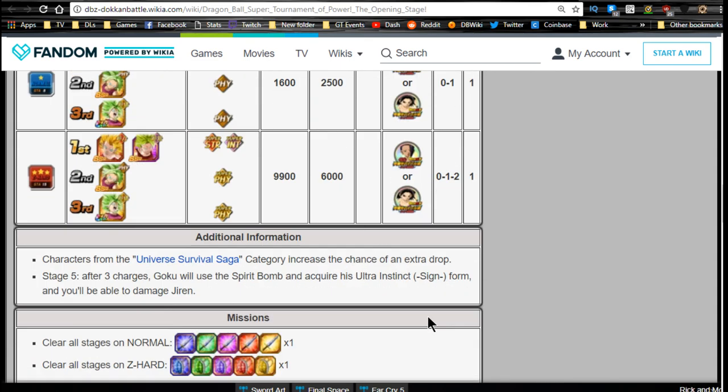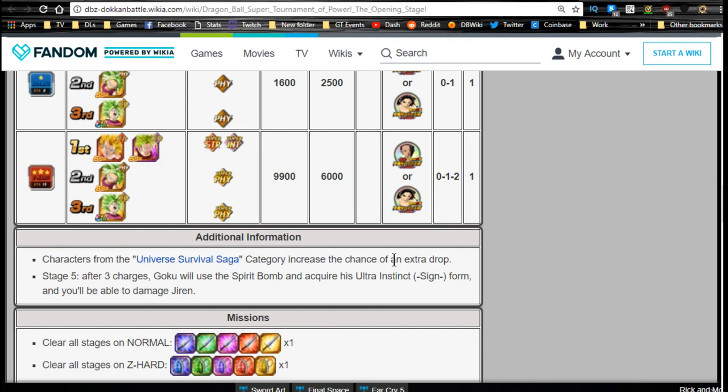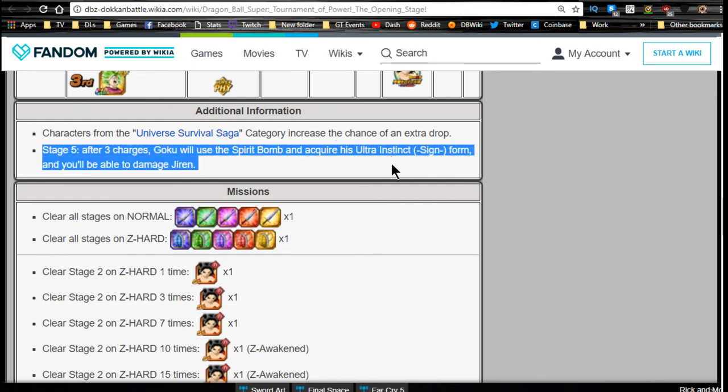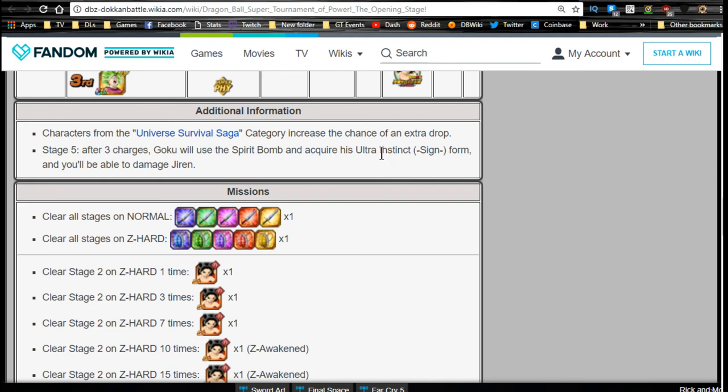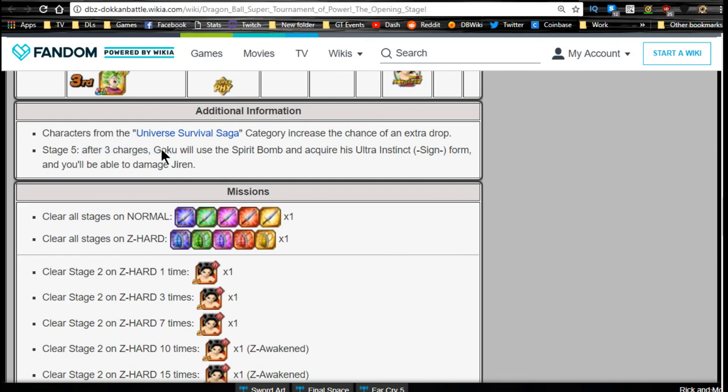Characters from the Universe Survival Saga category increase the chance of an extra drop, so bring a Universe Survival team. I did a team-building guide with Jiren recently — check that out. On stage 5, after three charges Goku uses Spirit Bomb and acquires Ultra Instinct Sign form, allowing you to damage Jiren. I haven't personally done it, but it looks like you cannot damage Jiren for the first three turns.